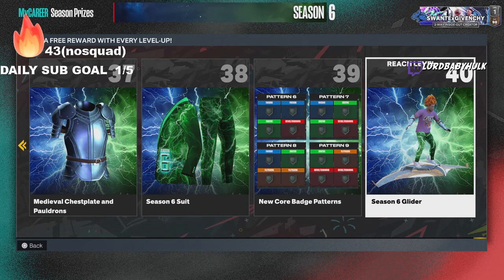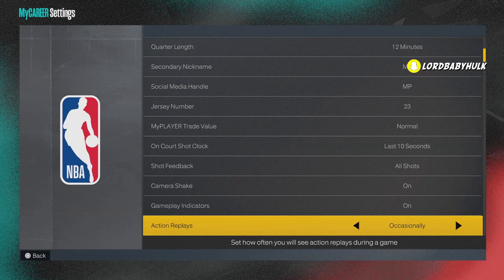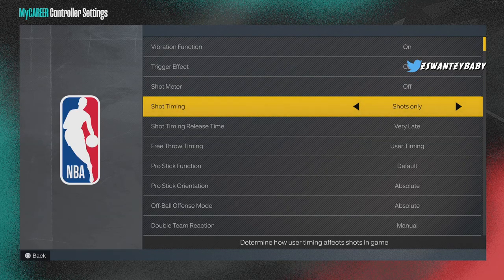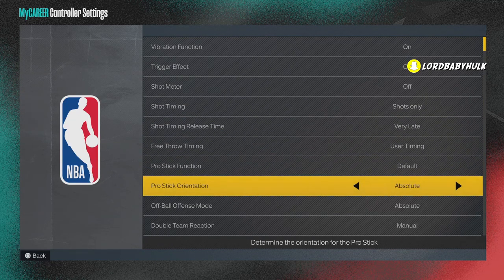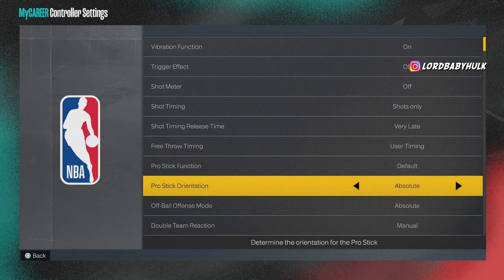Let me show you my settings real quick before the badges and dribble moves. Take off your trigger effect — too many of y'all have trigger effect on. I play with a lot of randoms and too much trigger effect is on. Take it off, it's like super vibration jamming in your hand. You also have to change it in your PlayStation settings too. Put it on absolute default. You do not want to do dribble moves only — stop doing that.